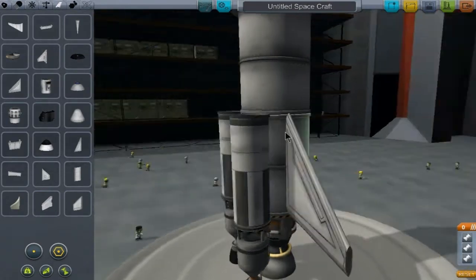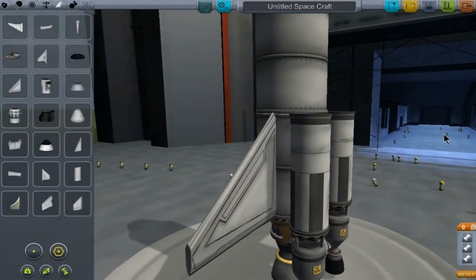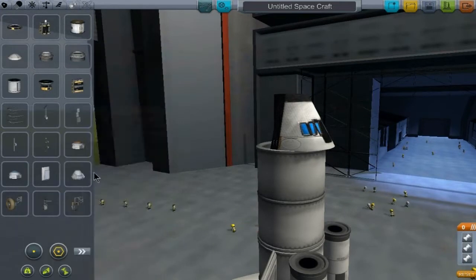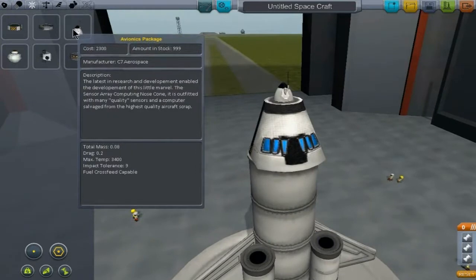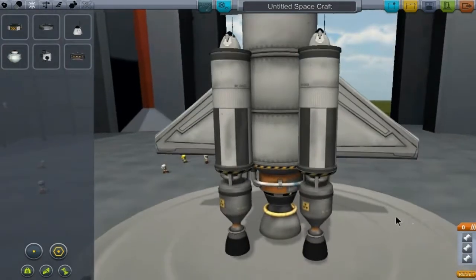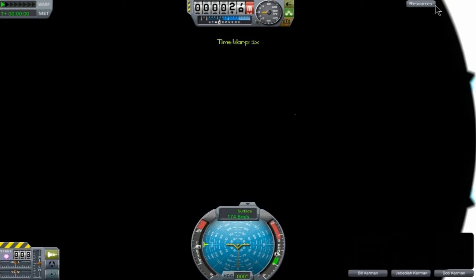Wings! Let's have some wings. What do we need? Wheels! We do need some of these things - for decorations. Yes, look at this - it's looking fancy already! So yeah, let's go test this rocket out. To the launch pad, whatever you call it.